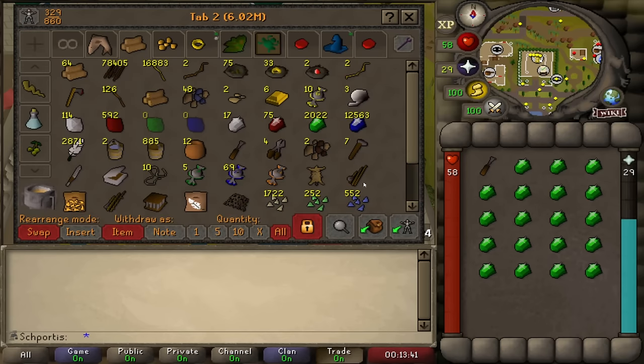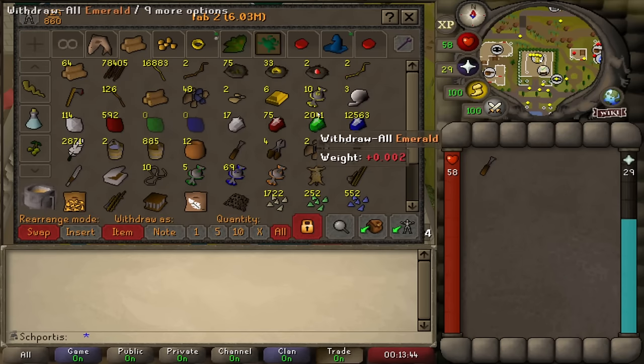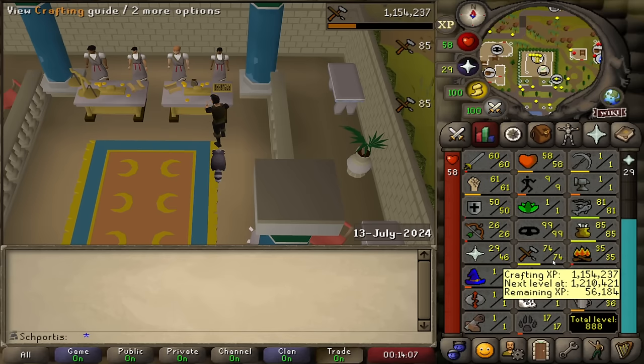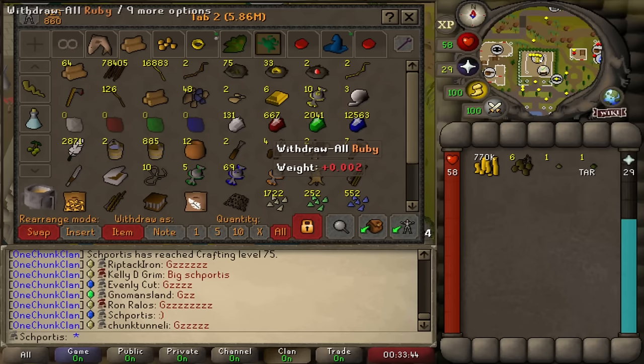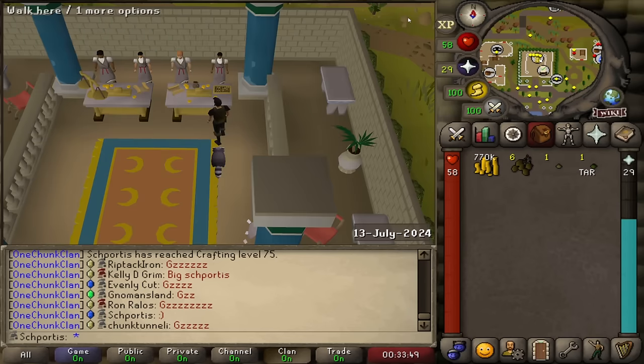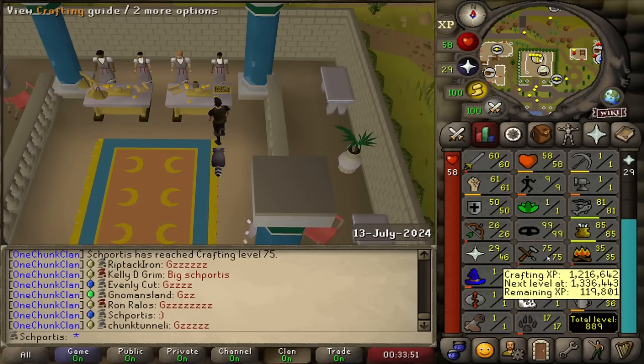That's the rest of the emeralds done - 2,041. Those will mostly turn into rings of dueling. We won't actually be able to reutilize those to teleport to the Colosseum until I hit like 12,000 glory or something crazy. Two gems down - let's keep going. I missed a level so we're at 74. Probably going to get 75 here through rubies and diamonds. Just finished all the gems: 667 rubies, 131 diamonds total, and we hit 75 crafting.